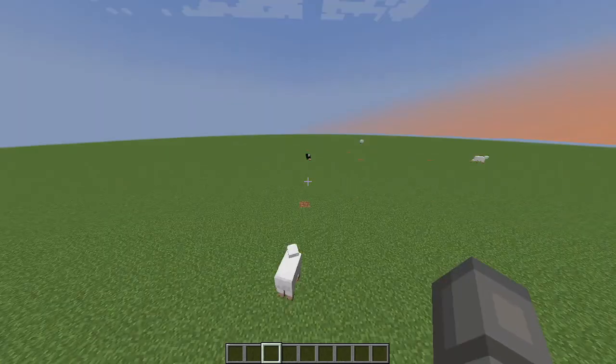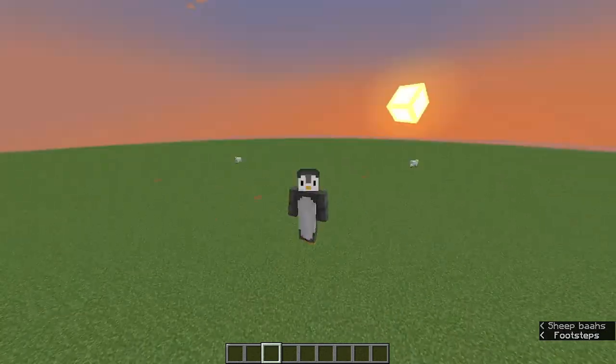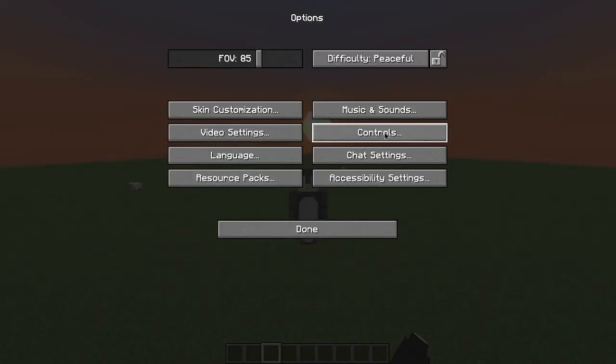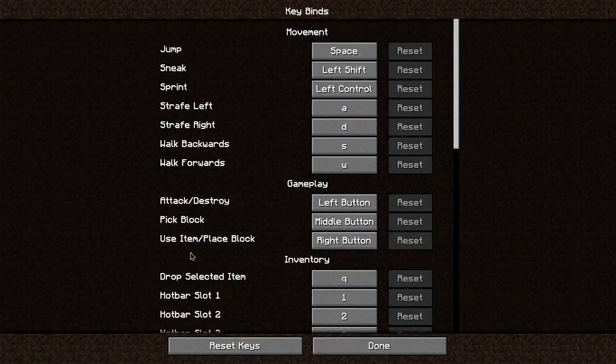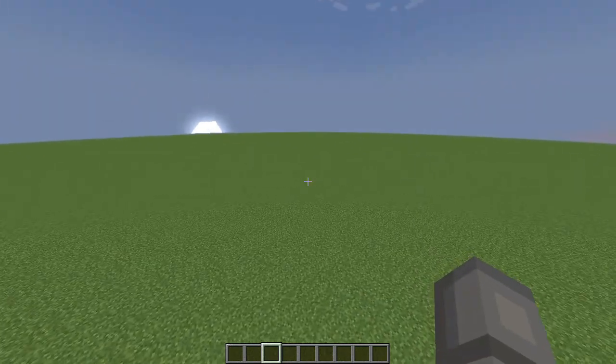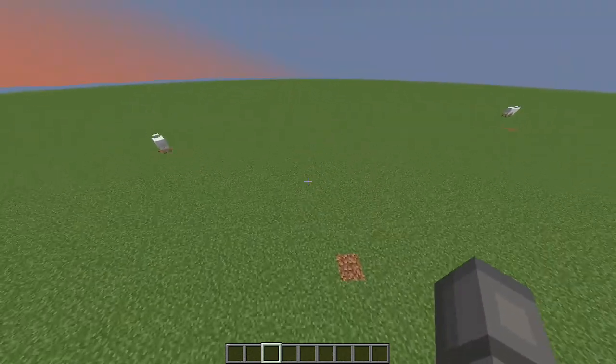So, as you can see here, I am sprinting while flying. Now, this is super duper easy to do. You just go to options, controls, keybinds, edit this, then sprint. You make it whatever key you want, but for me it's left control. I think that's the default because I haven't messed around with it, but you hold that and W and then it makes you sprint while flying.